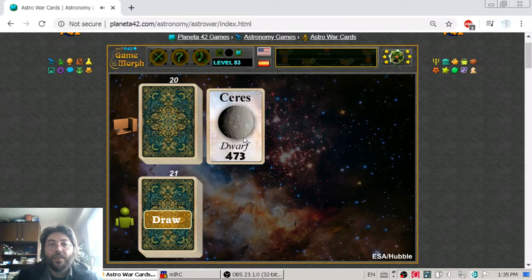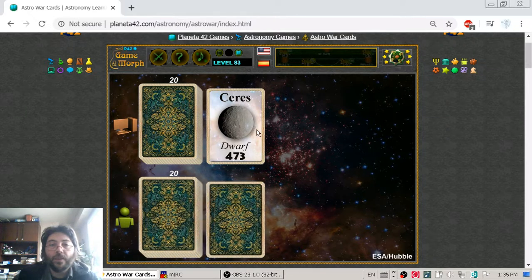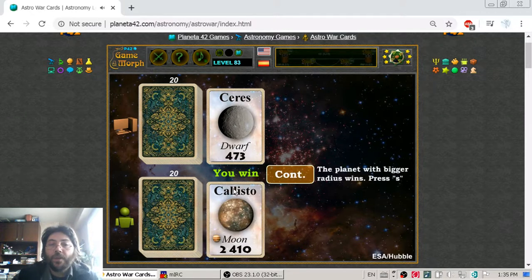Ceres is considered a dwarf planet and is the biggest object in the asteroid belt. I play Callisto, which has a radius of 2,410 kilometers — nothing compared to the radius of Ceres, which is 473 kilometers. So I win this hand.